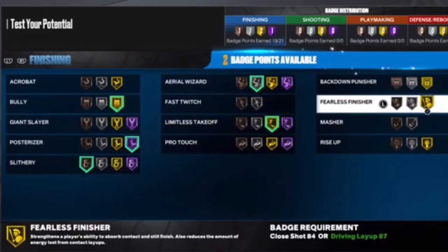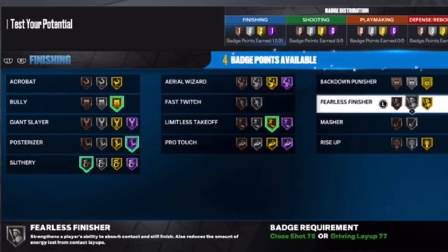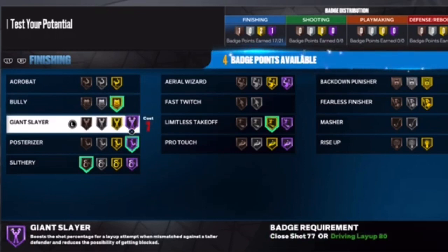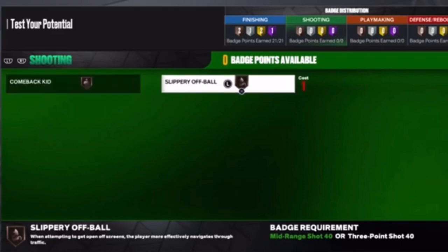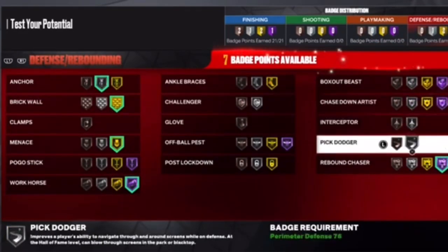My badge recommendations: Bully on gold, Posterizer on hall of fame, Slithery on bronze. I also highly recommend Limitless Takeoff. Fearless Finisher is also one I put in because even as a big man you want that finishing to be powerful before takeover. Think about it — these badges combined with takeover is GG. Those are my finishing badge recommendations.